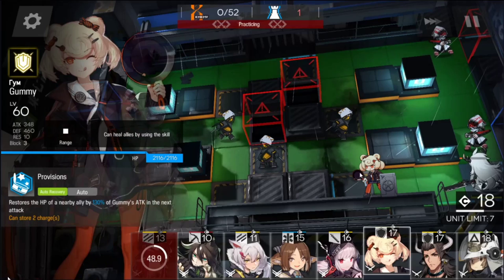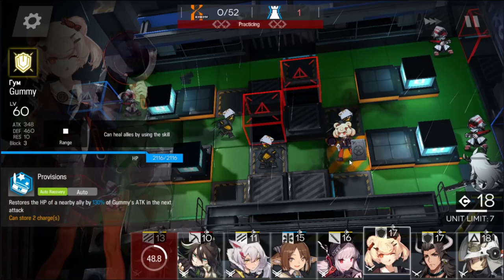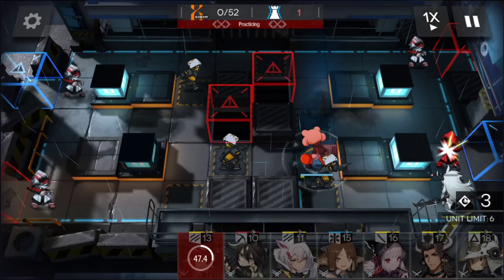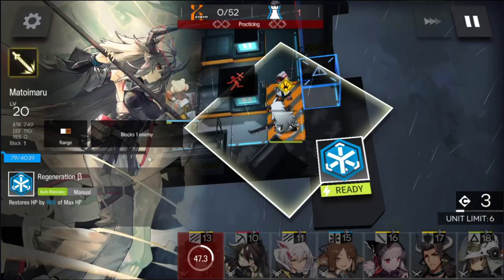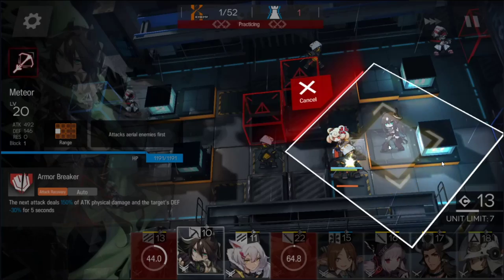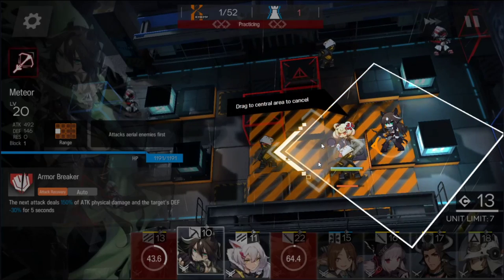So over here the third step is I'm going to catch him with Gummy. My Gummy is max potential — you can see it's 17. Even if she's not, you can see I have leftover deployment costs so it's not the end of the world. And then I use her skill right after and then do the last attack to finish him off, and then I retreat her, which will give me enough points to deploy my sniper.